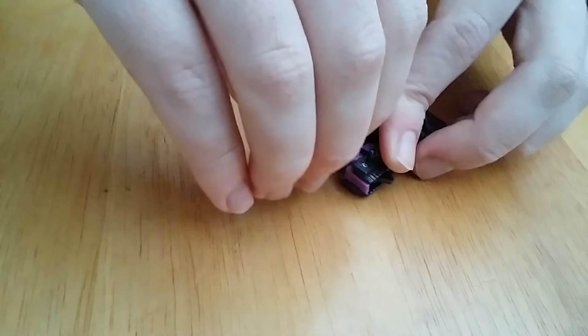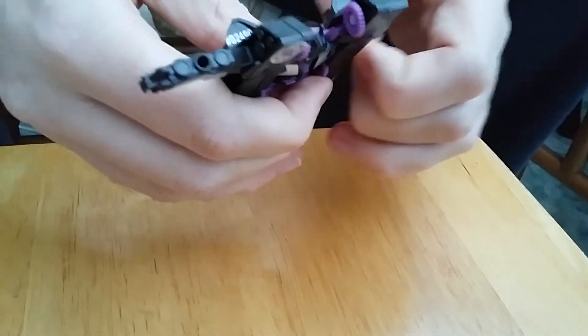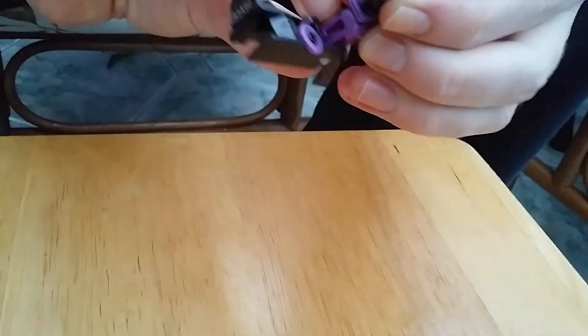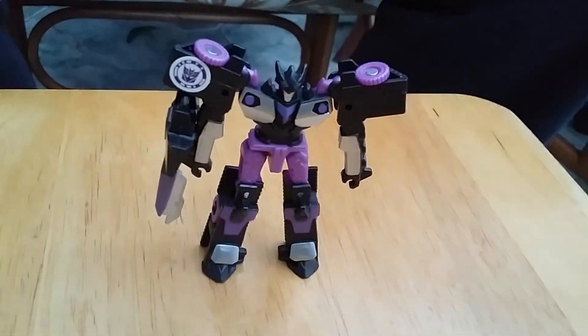For the transformation of Megatronus, you start by removing the turret to the side. Take these tabs, pull them up, and the arms come out. Bring the leg out and bring it down so it's softly tabbed into place, then do the same on the other side. Rotate the waist, bring down the arms, take his cannon, and turn it onto his arm. And there you go — Megatronus in robot mode.